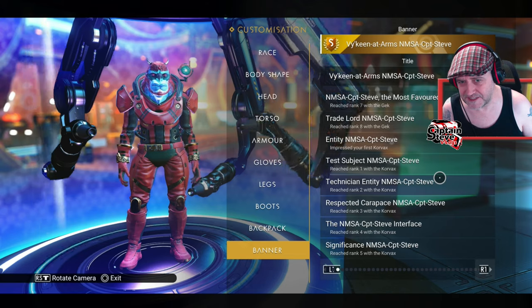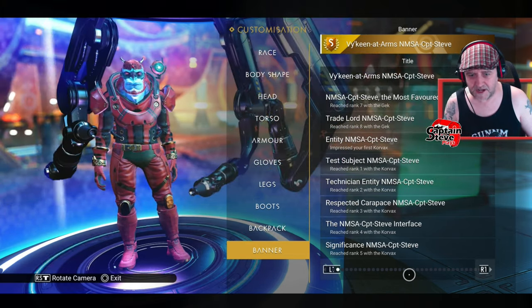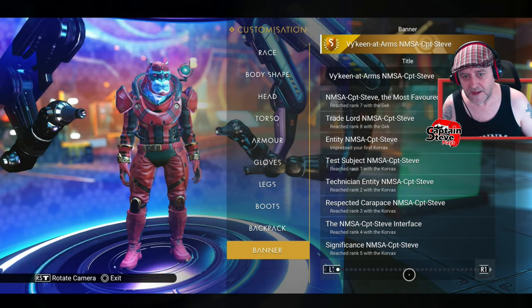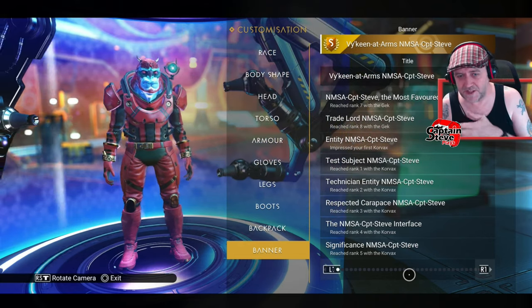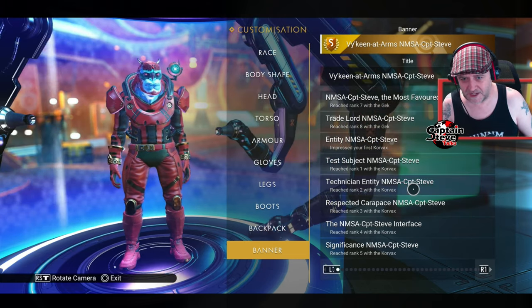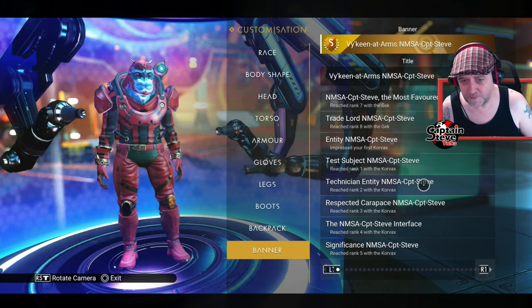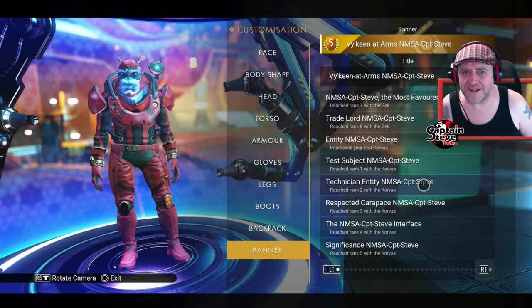When you scan me, when you see my marker on a planet, you can see I'm Viking from miles away. Now there are other ones in here for Gek — you've got Toil Gek, Work Gek — those are ranks one and two which are nice and easy. When it comes to Korvax it's a little bit difficult, but if you go for ones that say 'Entity' somewhere inside the title, then we know you're a Korvax Entity.